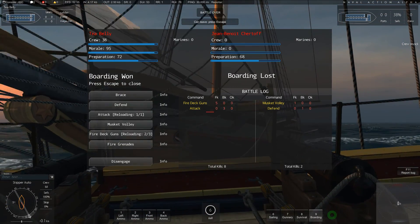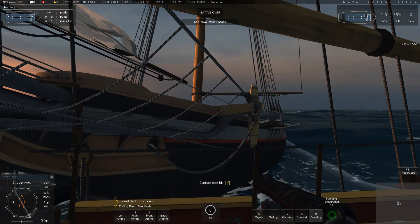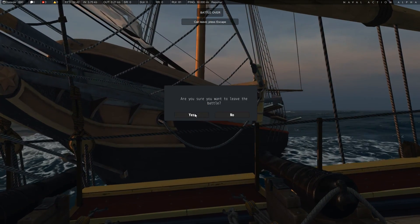There you go. So what you can do now — as you can see at the bottom — battle over, press escape. I could capture the ship if I wanted to, but there's no reason for me to take over it. If I wanted to, I just press X. So leave the battle.